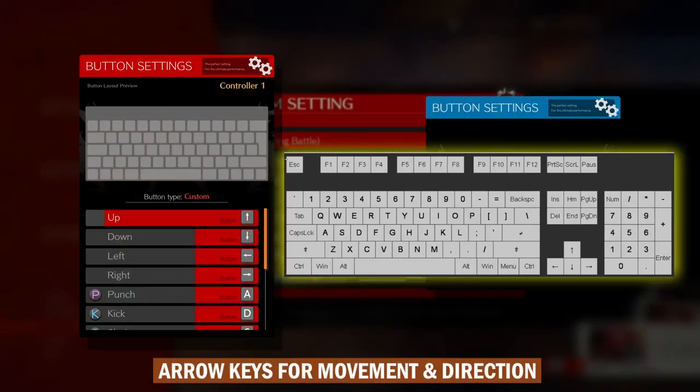For up, down, left and right, the most natural and logical choice is to use the up, down, left and right arrow keys.